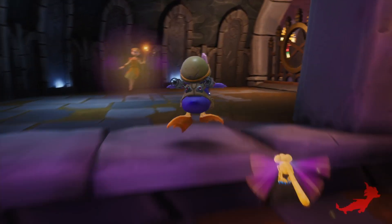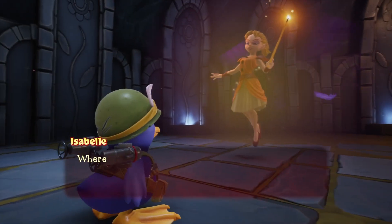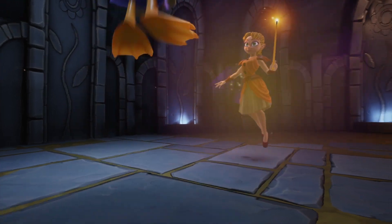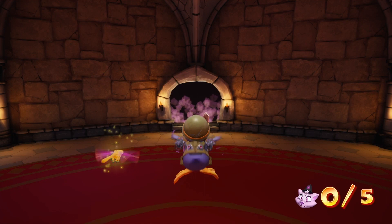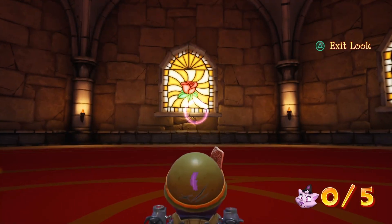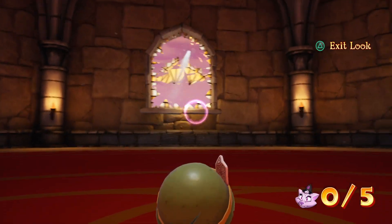Hey guys, DecrepitSmile here playing Spyro 3, and today I'll be showing you where to find the temple windows you've got to shoot at Charmed Ridge. To find them, you're going to the Sergeant Birds level, which is kind of near the end portal.